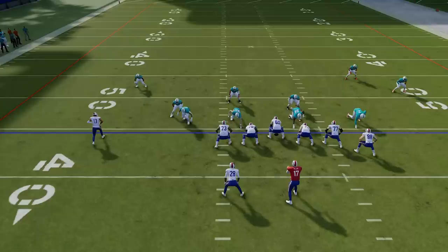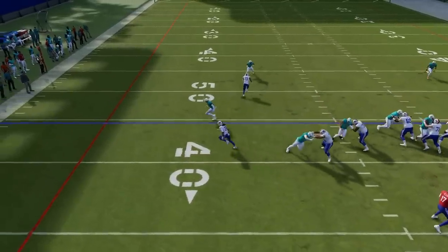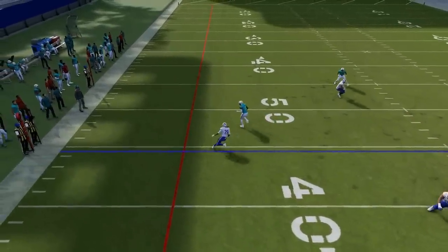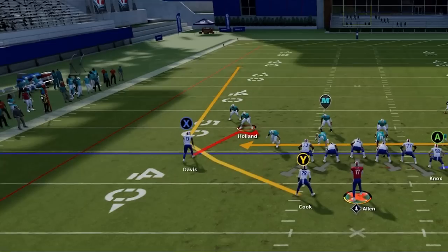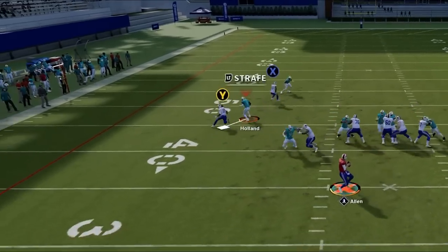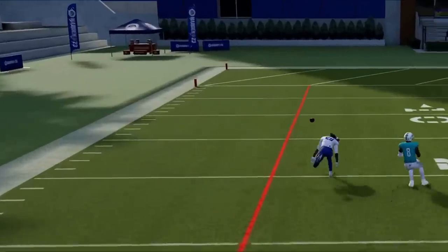That is because the route allows the safety more time to turn around, since he doesn't have to turn and run right away — which defenders don't do very well in Madden 23. Regular wheel routes from your hot route adjustments are an improvement since they are shorter, but they are still hit or miss and really only work if you have a speed advantage and can switch on and outsprint the defender once the ball is in the air.